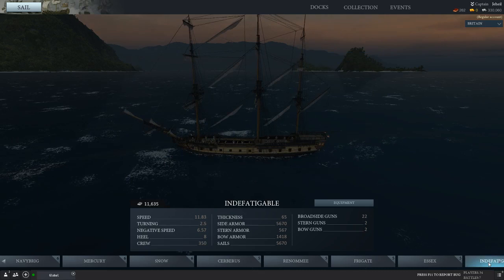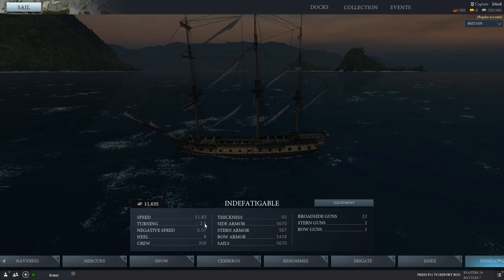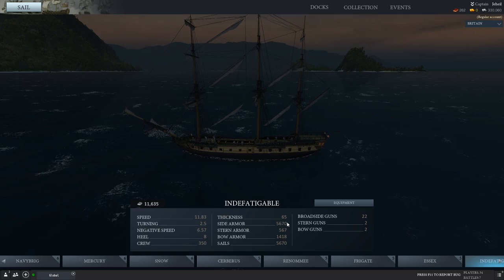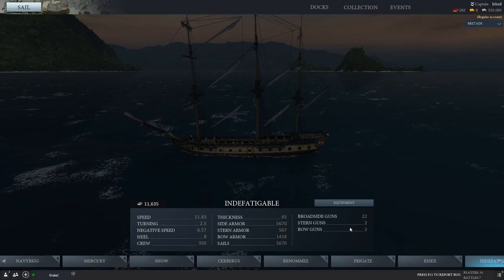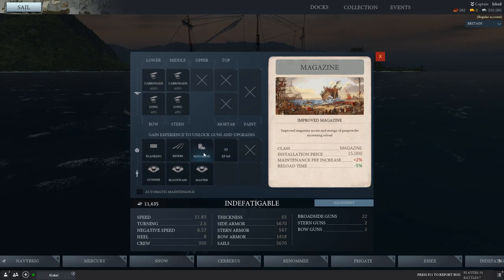Lastly in this ship review, let's look at the Indefatigable. Of the ships I'm looking at today, the Indefatigable is sort of God. It's a god sailing in a straight line because it can't turn. Its speed is about the same as the Essex, but its armour is mental: 56, 70, and 65 thickness. She packs 22 guns on the broadside and has chasers which I like to load chain into.